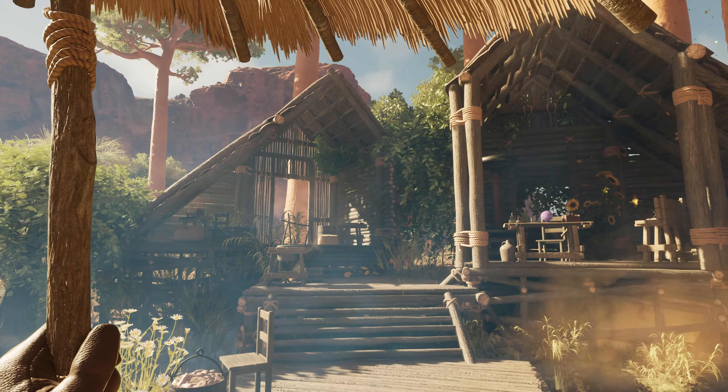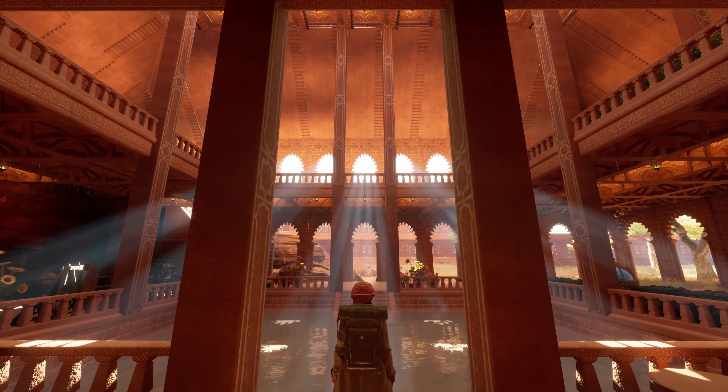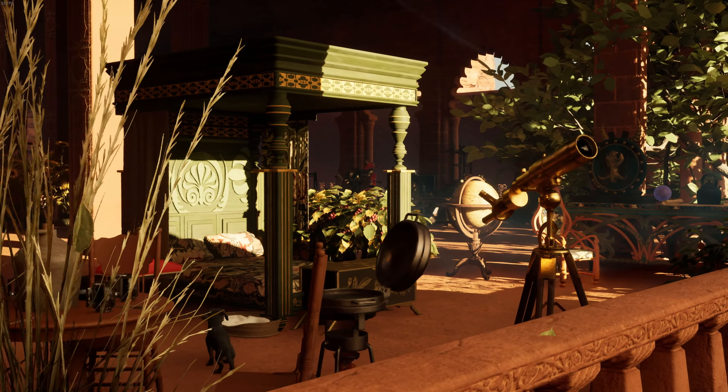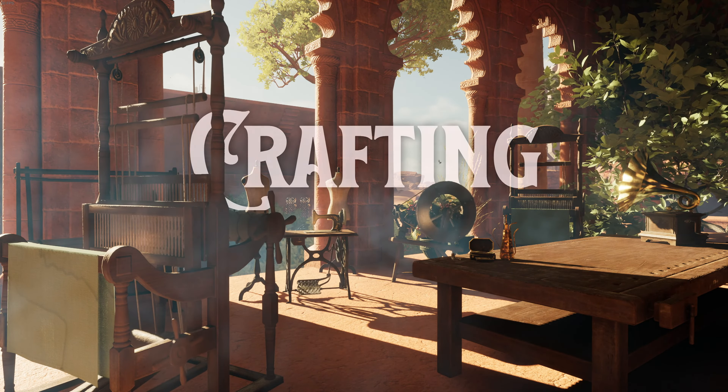Design your space to reflect your journey — from a rugged outpost, to an industrious workshop, to a luxurious manor. As you progress, your strategies and designs will transform your humble abode into a place of respite and a workshop that will become the heart of your journey.